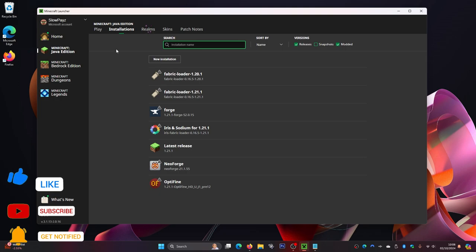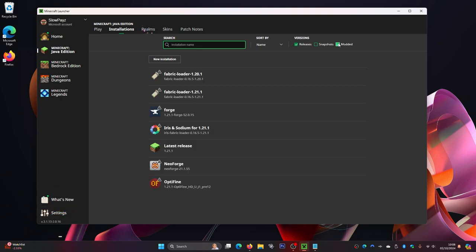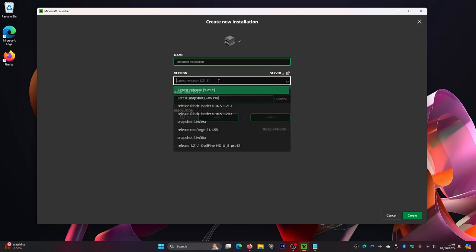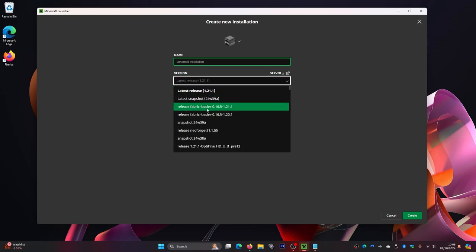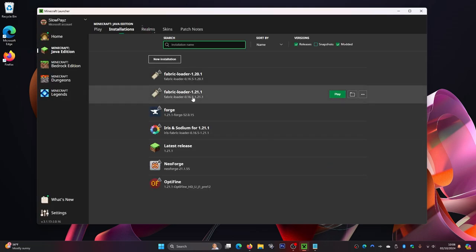In Installations, make sure Modded is selected over here. You should then see it appear. If you still don't see it, click on New Installation and inside the Versions dropdown, scroll down until you find Fabric Loader 1.21.1. Select that, give it a name and an icon, then click Create. I've already got one so I'll click Cancel.